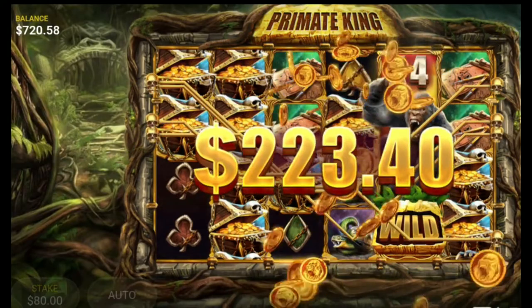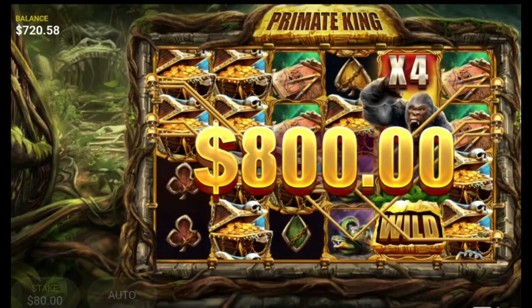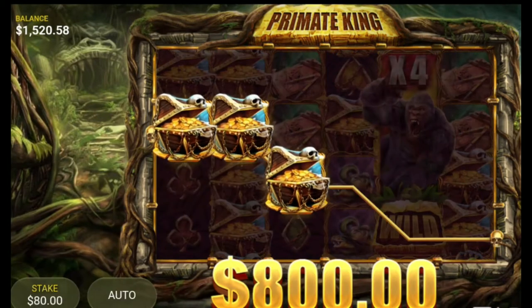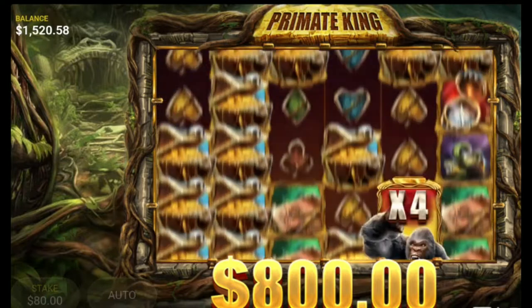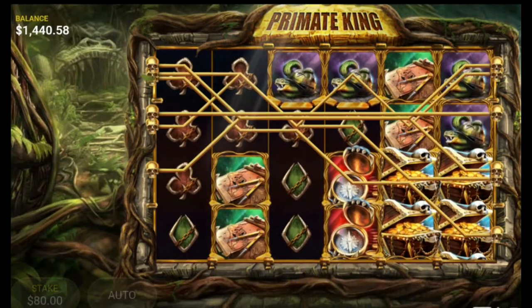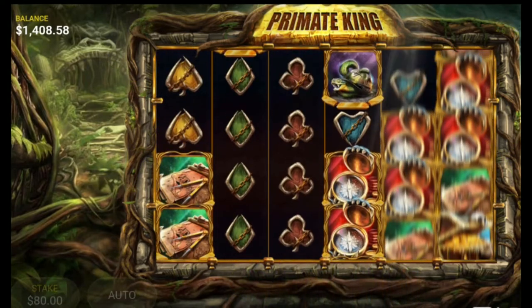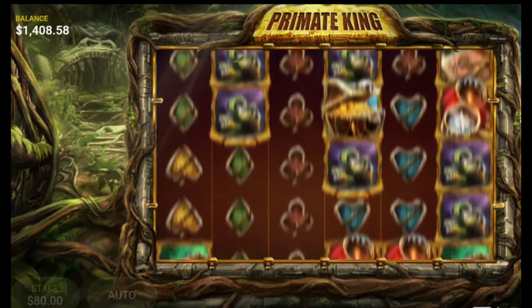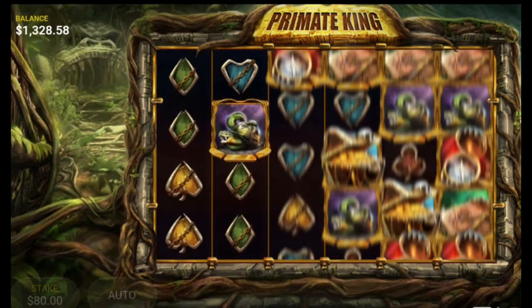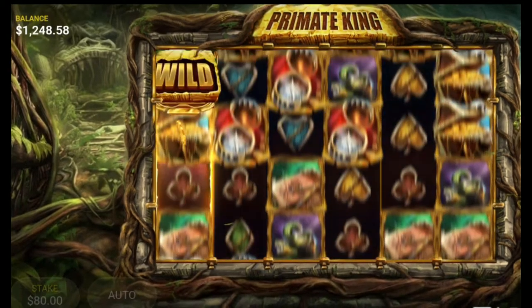Yes, there we go — a little bit extra. There's a treasure chest, pays $800. However, we lost the multiplier. Got to keep going here. We need that gorilla to stop and it will freeze there, and if you keep with it, it will keep going up to multiplier all the way up to times 10 — it stops at times 10.